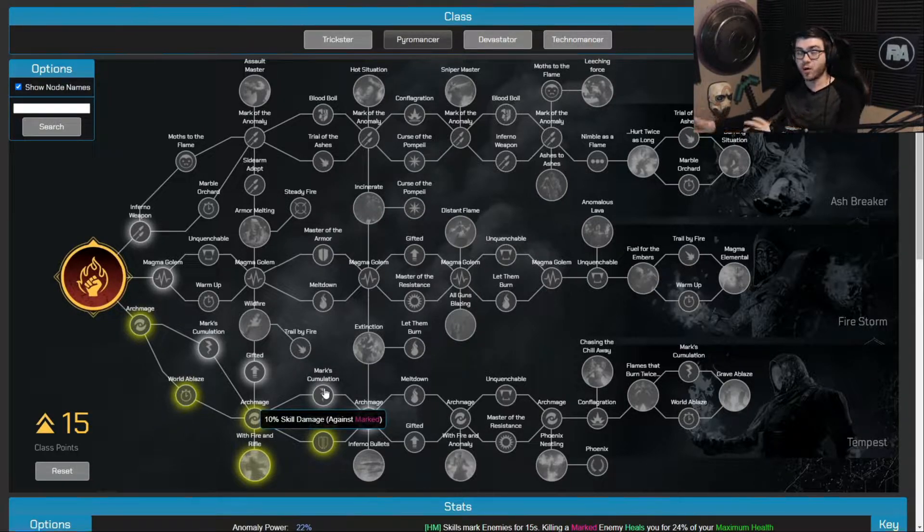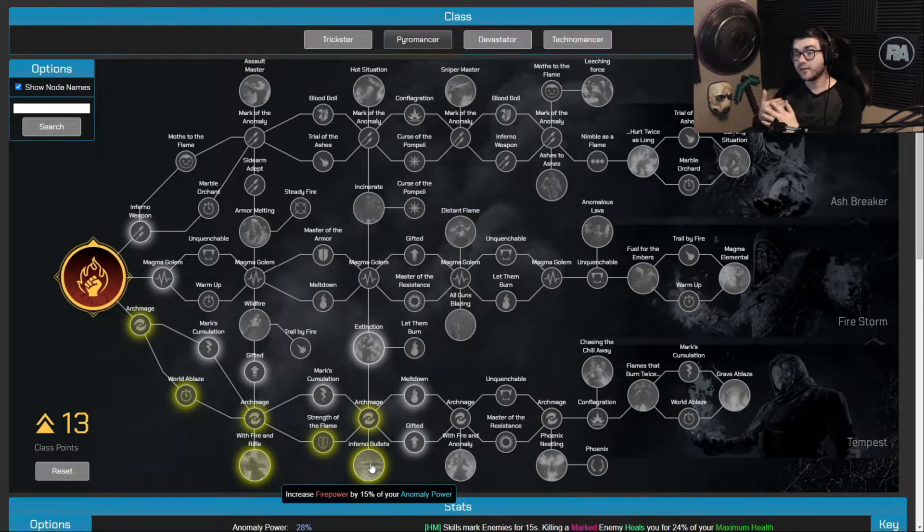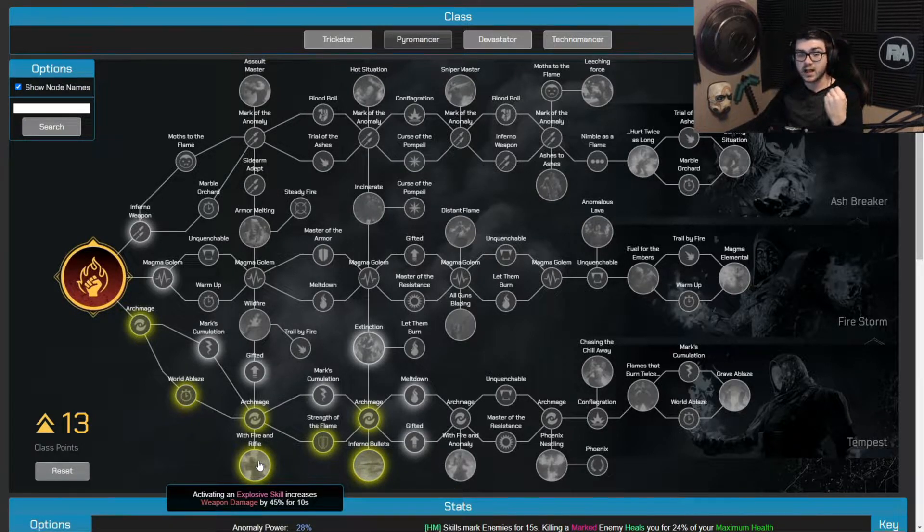You might be thinking why not take Mark's Accumulation for 10% more skill damage against marked targets — but I'm not really going to mark targets with this build. I'm seriously just trying to make the skills themselves kill everything when you pop them. After another Archmage for 6% more Anomaly Power, I'm taking Inferno Bullets, which increases Firepower by 15% of our Anomaly Power. Since we're stacking Anomaly Power heavily, this gives a nice Firepower boost on top of the skill activation damage.